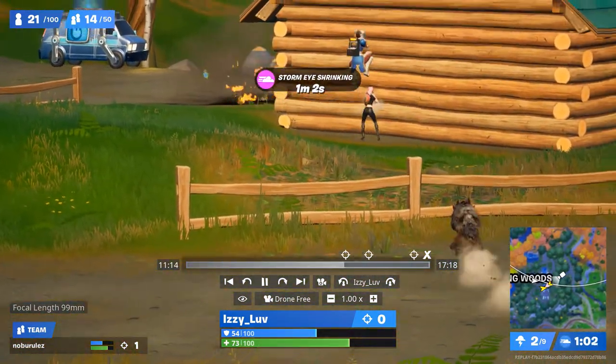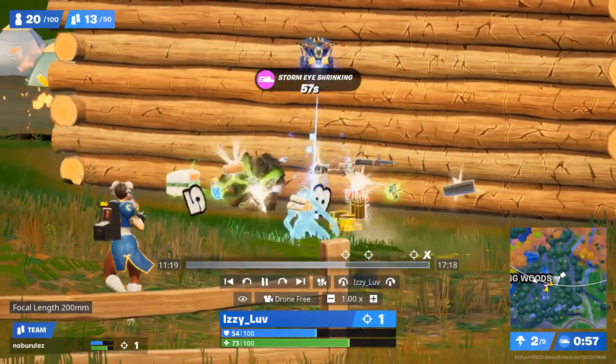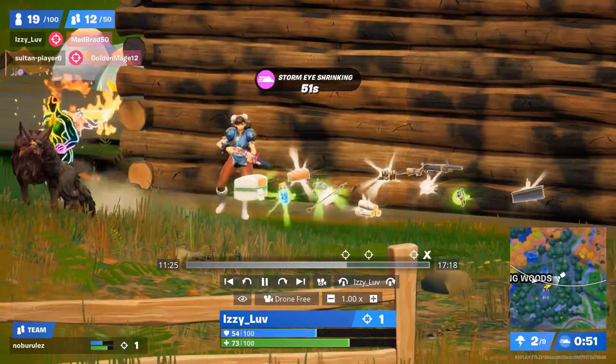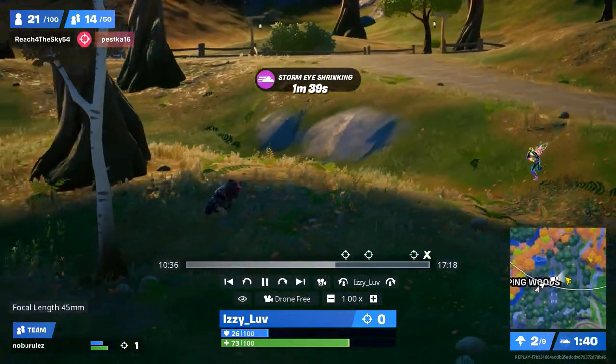As you can see here, the wolf spotted the enemy, bit through the fence, ran, jumped, and attacked her. Thanks for watching and remember to like and subscribe if you want more content.